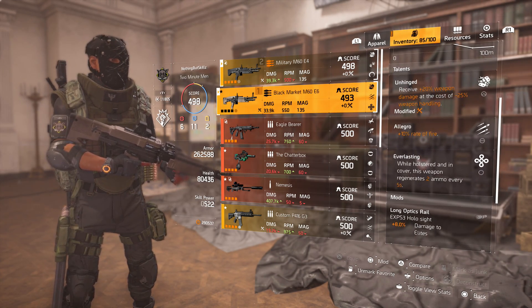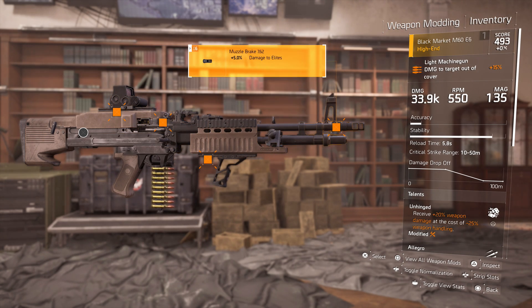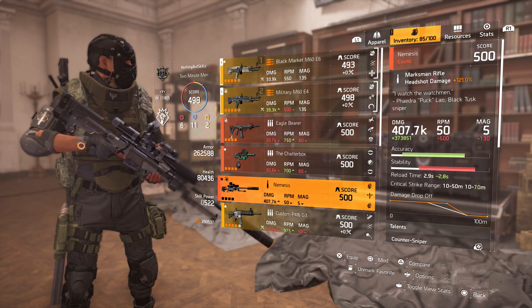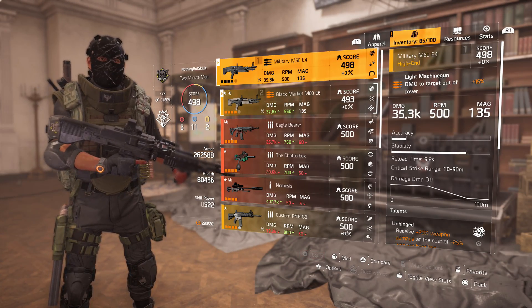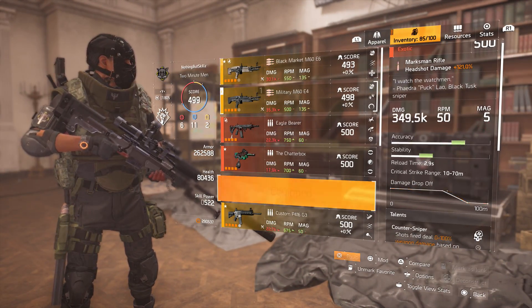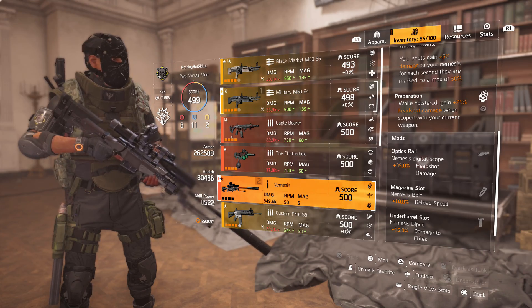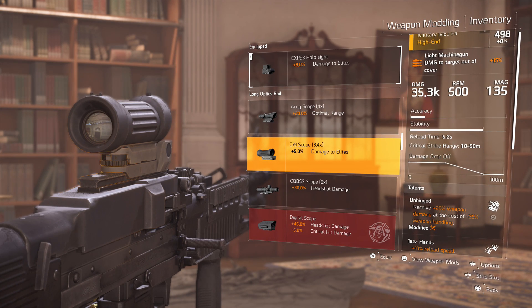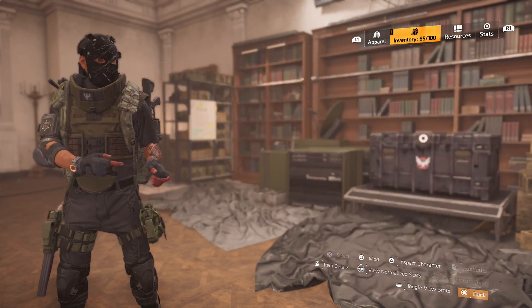This secondary is modded the same way: 8% damage to elites, 35 rounds, 10% stability, and 5% damage to elites. The reason I'm not using the Nemesis is because I don't want you guys to need an exotic for this build. But honestly I would use it — I'd keep my strongest M60 at 35k and swap out the other M60 for the Nemesis. The Nemesis gives you 25% headshot damage when scoped, and with the right scope you don't even have to fully scope in but still get that extra 25% headshot damage.